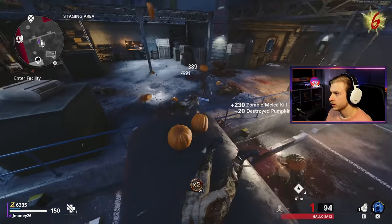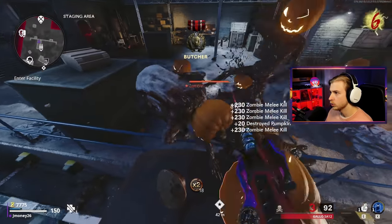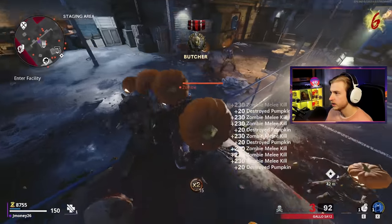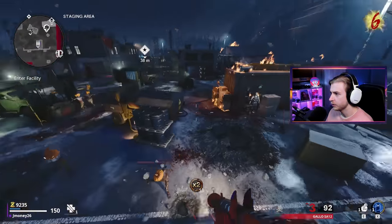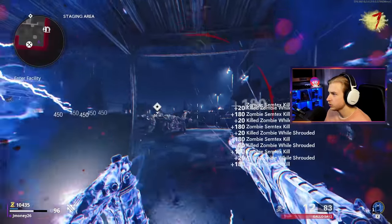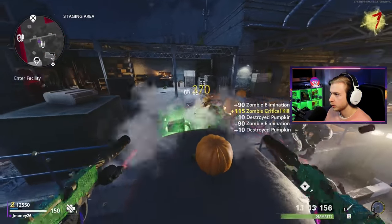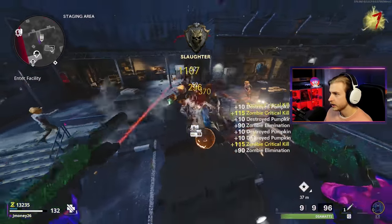I think my turret's already gone. I can just knife these guys as they climb up, at least for now. We're clean with it — easy, no bullets wasted. Now we need to run. We have double points for a few more seconds. I'm gonna Semtex and then Aether Shroud since I was very close to going down there. Diamantes, show me what you can do!